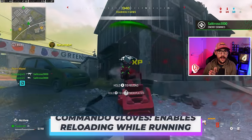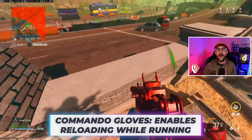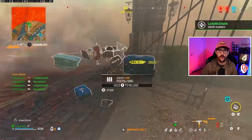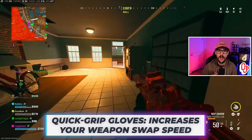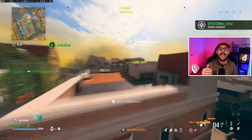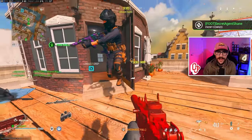The second is commando gloves. It allows you to reload while sprinting, so it gives you a little bit more outplay potential when you're trying to get away from somebody and kind of stuck in that reload. The third is quick grip gloves, which increases your weapon swap speed. Note that it does not increase your reload speed — it makes the ability to swap weapons faster.